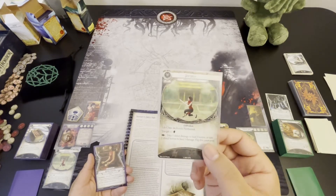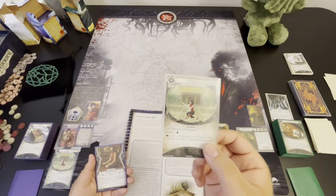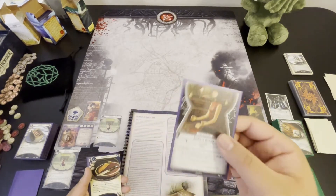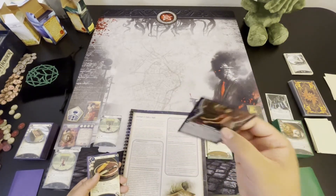Also, this one is pretty much the easiest one to flip back over, so it's a good target for Burdens of Destiny. Speaking of which, we have to add a second copy of Burden of Destiny to our deck.